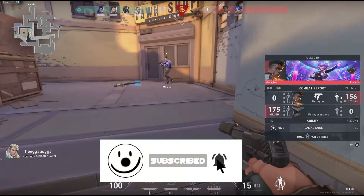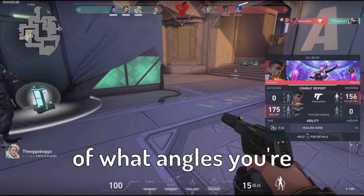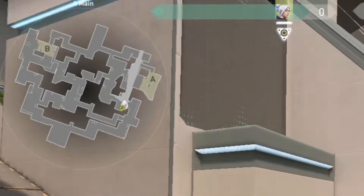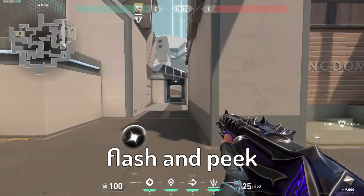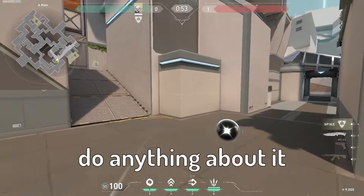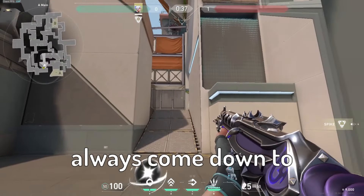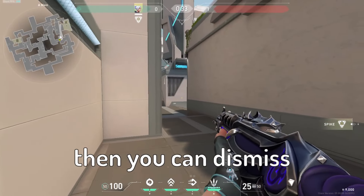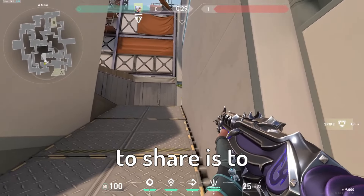The first thing I wanted to share is to be aware of what angles you are being exposed to. Holding angles that expose you from two different sides will almost guarantee them killing you, because agents such as Breach and Yoru can flash and peek at the same time. Holding an angle with only one exposure will almost always come down to who has the better aim.